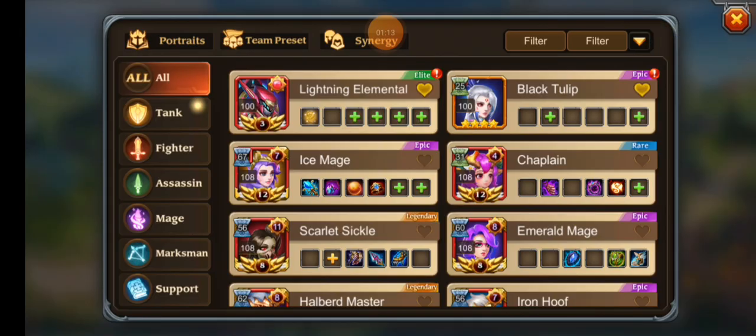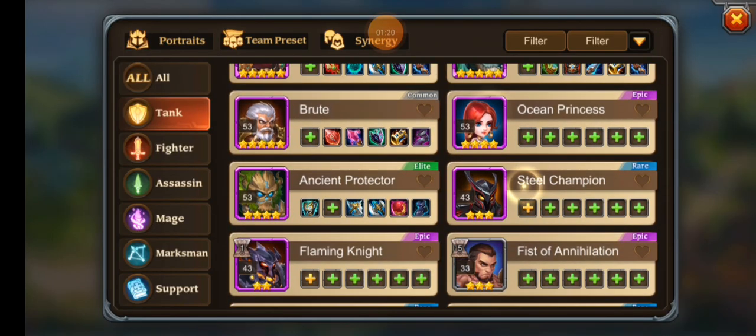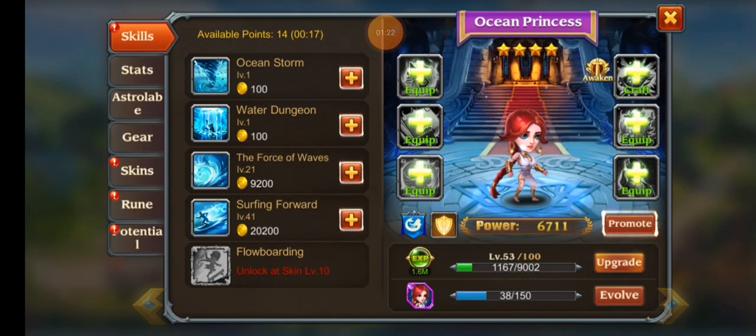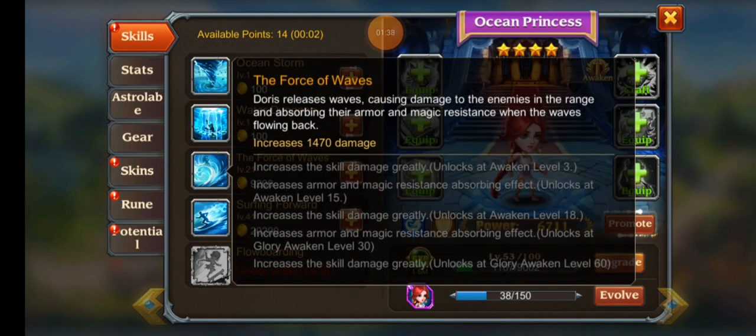Another hero we forgot to talk about was Ocean Princess. I thought she had ice shackles — a skill that shackles enemies and prevents them from moving — but reading over her skills again, she doesn't actually have that. She does have Water Dungeon which traps enemies and prevents them from escaping, which is kind of what I was thinking of. I thought she had the same ice shackles as Taoist Master, who is one of the mages we're going to be showcasing tomorrow when we discuss great mages to build.